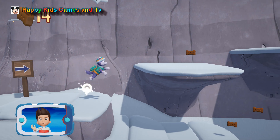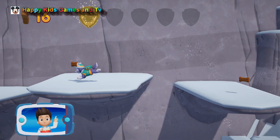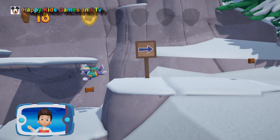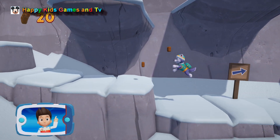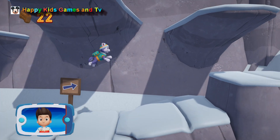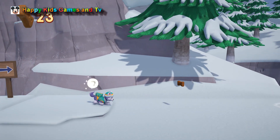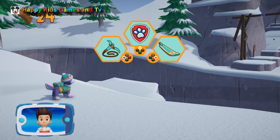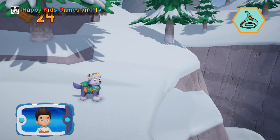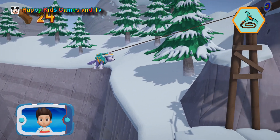I'm detecting a golden paw print somewhere nearby. You found a golden paw print. Collect all of the golden paw prints that you find. Collect all the pup treats in a mission to earn special pup treat awards. It's too far to jump. Everest can use her grappling hook to get across. Help launch Everest's grappling hook. Great job! You helped Everest use her grappling hook.